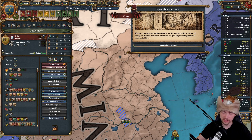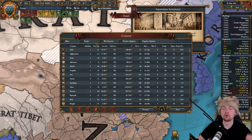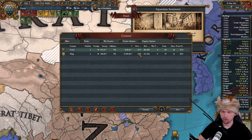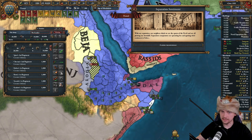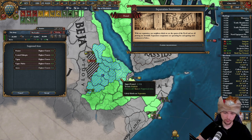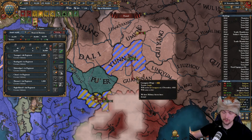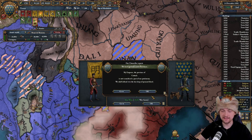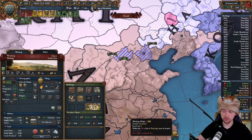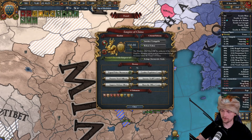With Wuchang sieged down I'm going straight for Beijing to get war score and more devastation. They have 27,000 ducats in their pocket - I want to push them toward bankruptcy. My truce with Maravi is ending soon, so I need to deal with those troubles first. They have 200,000 troops but they're splitting in different directions, so I can stack wipe the 20,000 troops piecemeal. Now I have Beijing and a fort to the north.